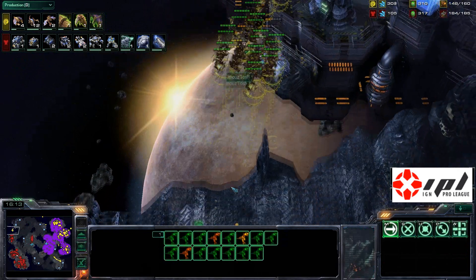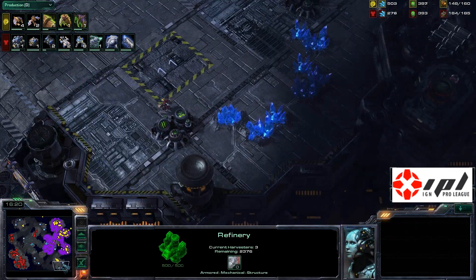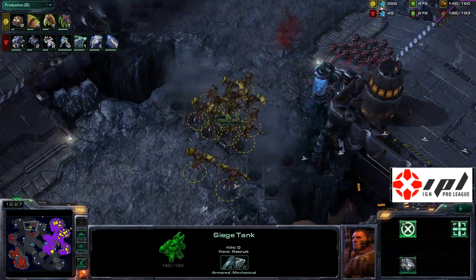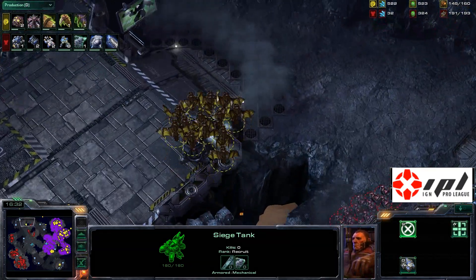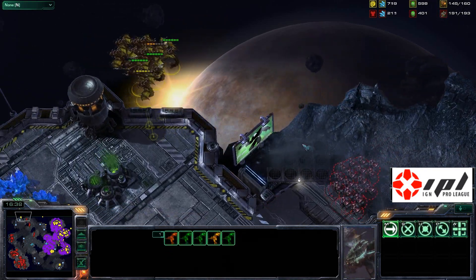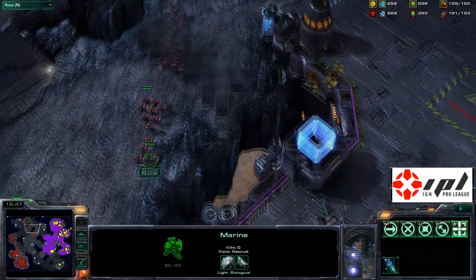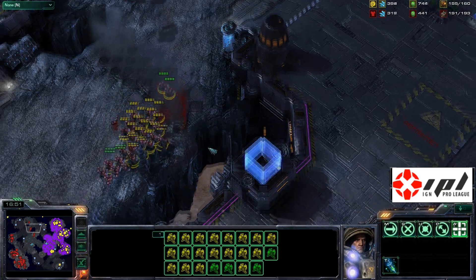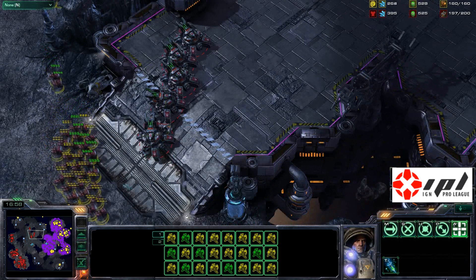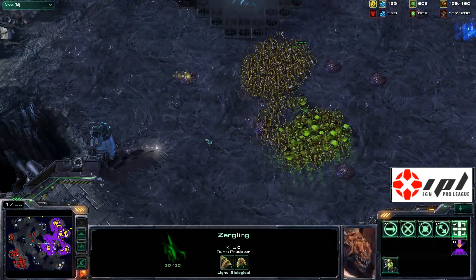Those mutalisks are once again trying to find a chink in the armor that isn't available. The tanks are going to siege up in the middle of Daybreak, clamping down on the mutalisks — not a good situation for those fragile air flyers. They're being herded over to the top left corner. Two reinforcing mutalisks with a messed-up rally point fly over marines — that's not what Biggs wants, losing one or two mutalisks here and there.